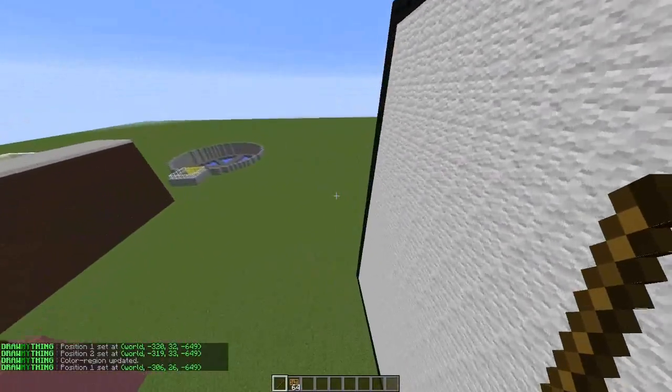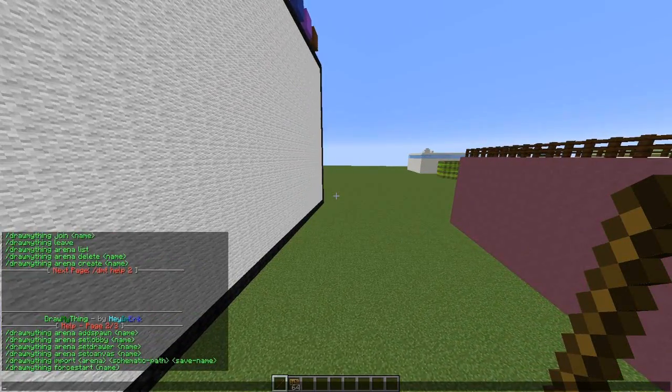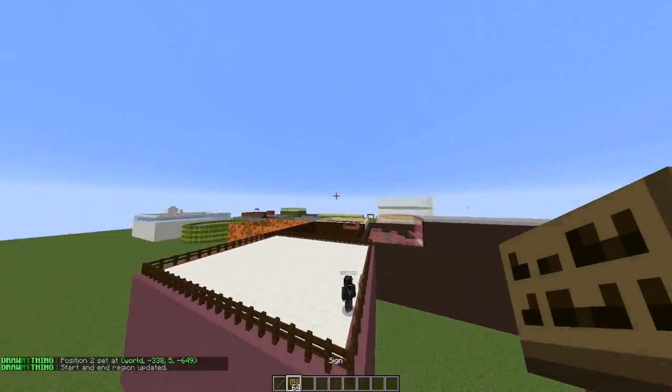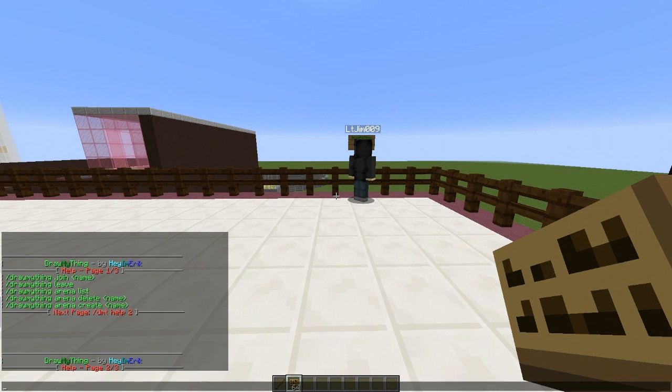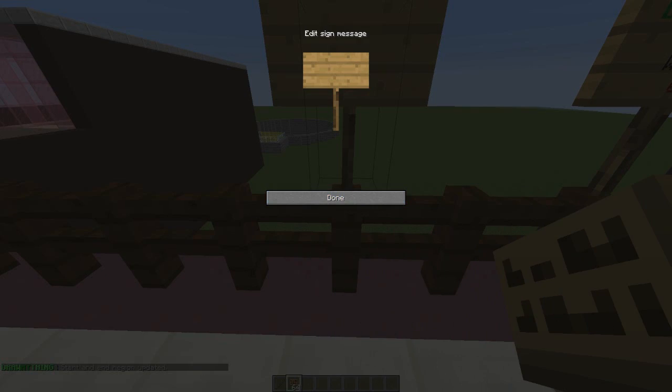For the screen or canvas, select the top-right corner and the bottom-left corner, then find the 'canvas' command and replace the arena name with 'new'. That's how easy it is to set up the drawing canvas. Then you can place a sign with '[DMT]' in square brackets on the first line and the arena name on the second line.